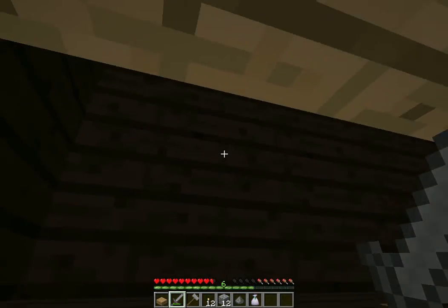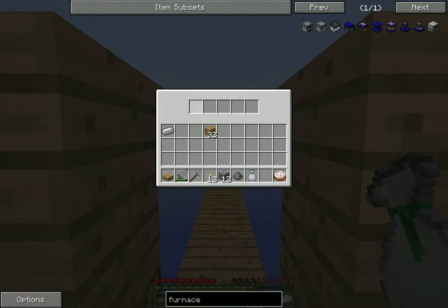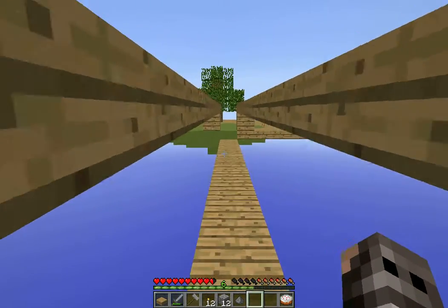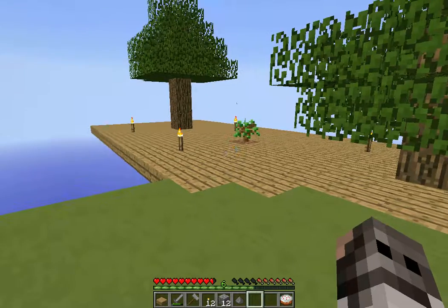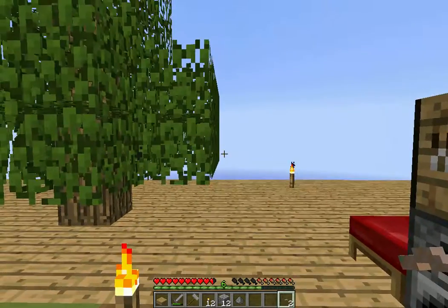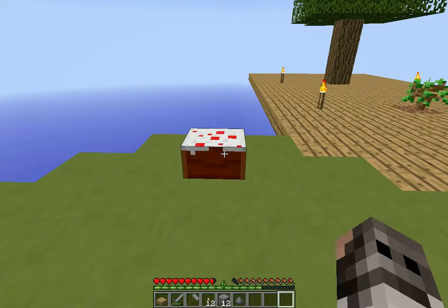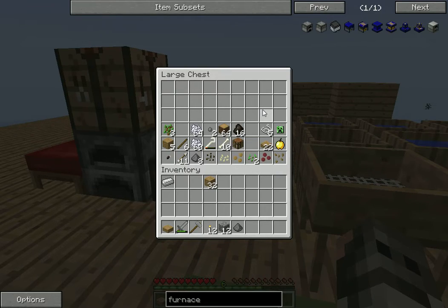We get a cake which is actually kind of awesome because we're getting a little low on food. That's going to be pretty much the next big thing we're going to work on — food. But I forgot to mention in the last episode: the silkworms that you can get from these trees with the crook, you can cook them. They make okay, not-starve-to-death type food, so it helps.